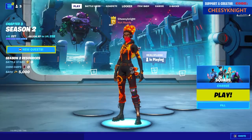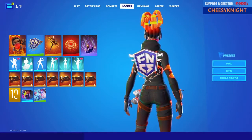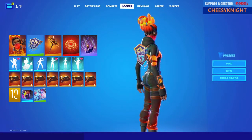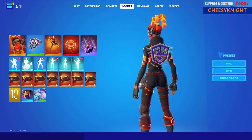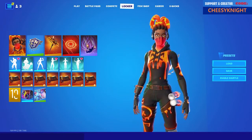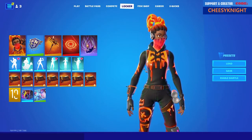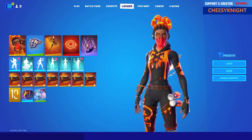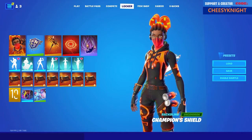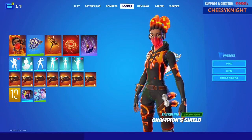You can also get the Champion Shield if you haven't got that yet — just watch Twitch for 30 minutes with drops enabled. Not bad actually; I might like it better than the finger back bling. Imagine if the skin was reactive and constantly dripping lava — that'd be pretty cool. Anyway, that's all for this video. Don't forget to like and subscribe, and if you want to support me you can use my creator code: just Cheesy Night. Until next time.